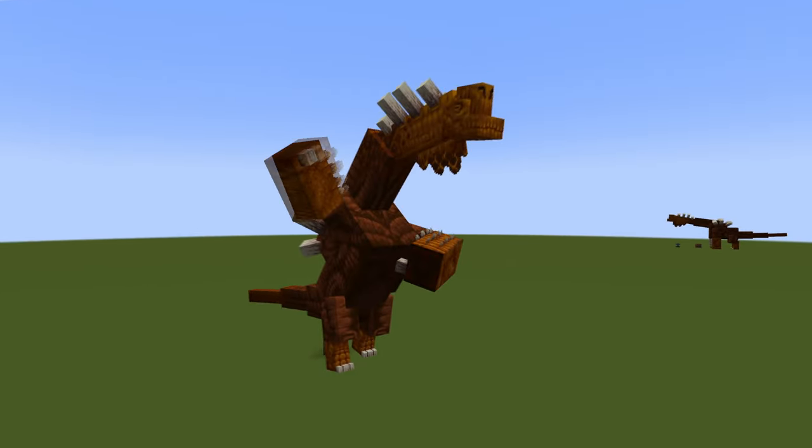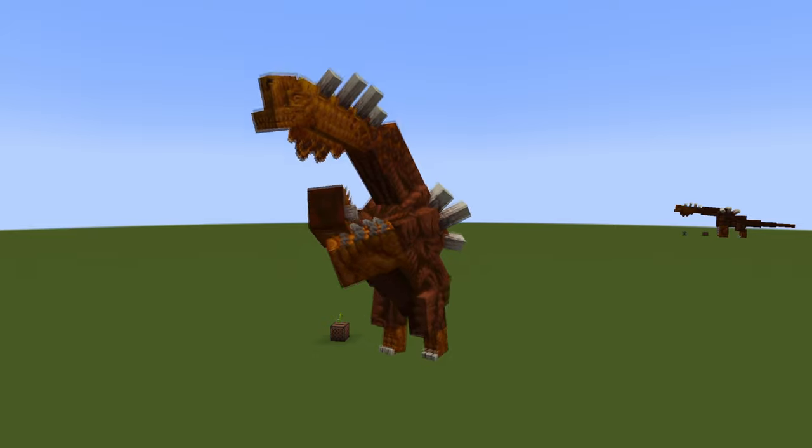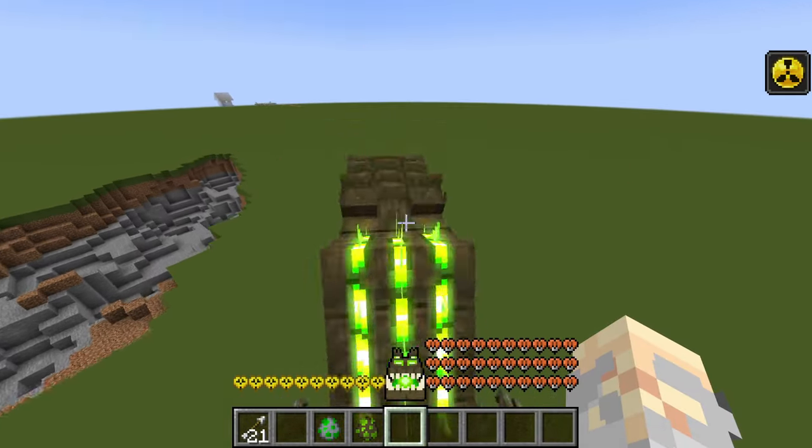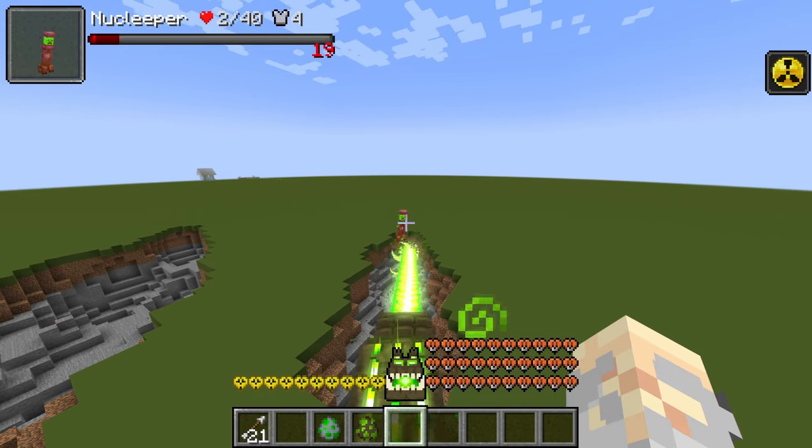The only easter egg I personally found is that you can make the Atlantia dance with the new Fusion Music Disc. This is obtainable by blasting a Nuke Clipper with the Tremozilla.